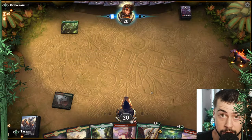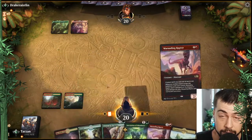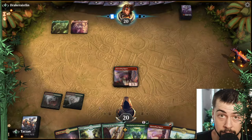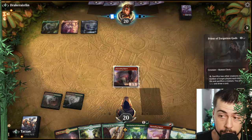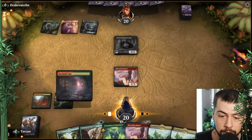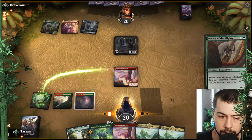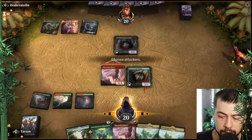Definitely a nice starting hand. Turn two Marauding, turn three Drover for one and the second Marauding — it's going to be pretty fantastic. And then Inscription at some point, potentially a good chance for Inscription at five so we'll get the full benefit. That Priest — we are definitely killing that. We'll go with Drover, swing with the Marauding. I think they'll definitely let that through, and then we'll just fight the Priest because yeah, we're not letting that go off.